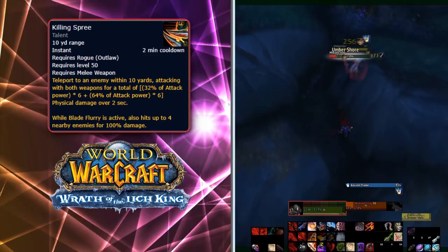At number 6, we have a handful of three Rogue teleportation abilities: Killing Spree, Shadow Step, and Shadow Strike. The first is Killing Spree, added in Wrath. This is a level 50 Outlaw talent which allows the Rogue to teleport to an enemy and damage it. However, it requires a target enemy, has a short range of only 10 yards, and a cooldown of 2 minutes.